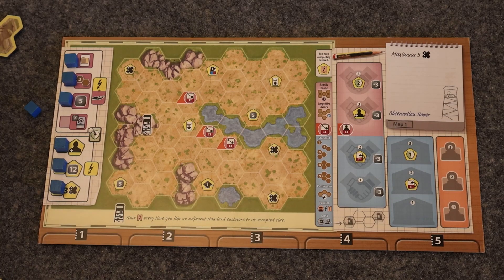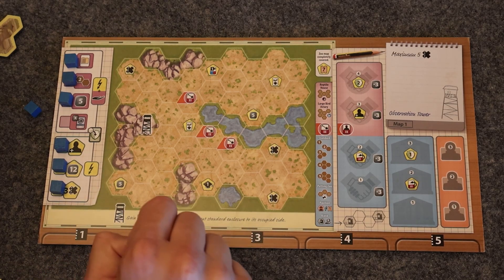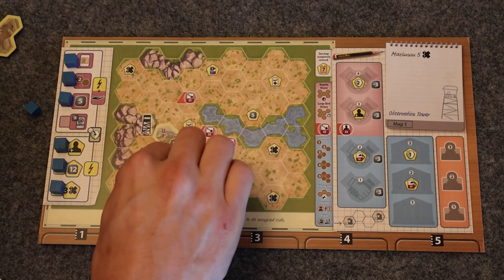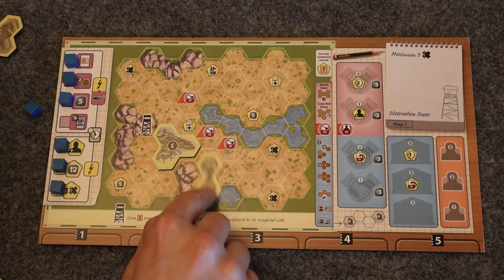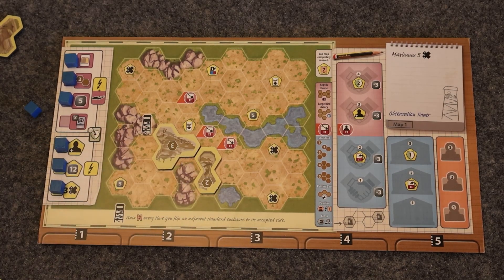Other options depending on circumstances: if you're going for a two-university opening, it's very valuable to get the one reputation, so you might want to start with that, and then work towards getting your two appeal bonus as early as possible in the game. Those are probably the three most common openings I use because they all get me close to my observation tower without detracting too much.